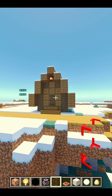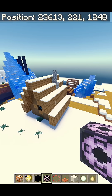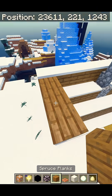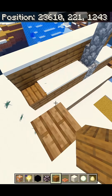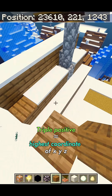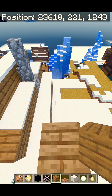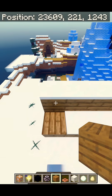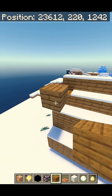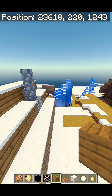Let's say we wanted to clone this house. We would need to find the triple positive coordinate within the structure — this corner right here where all axes meet. This is our triple positive corner because it is the highest X, Y, and Z value of the structure. We can test that by moving a block: the Z decreases, confirming that was the highest Z value. Same for X, and Y will go down too. So this block represents our triple positive.